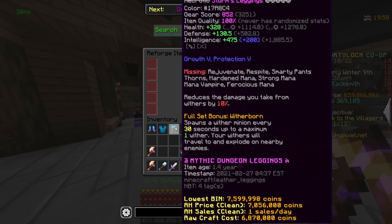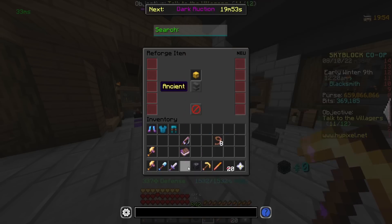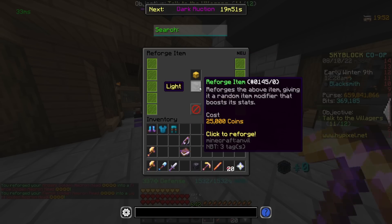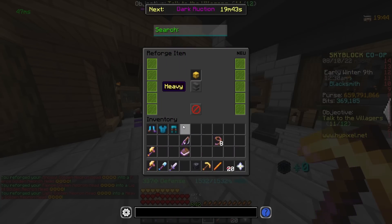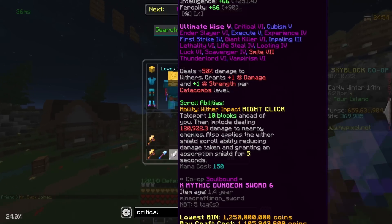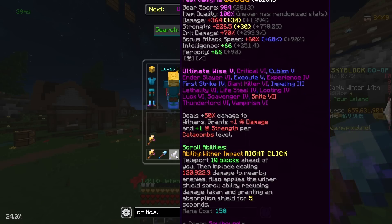Now we're going to take all of our armor and turn all of it into Heavy, as Heavy decreases crit chance and crit damage. As you can see, it decreases crit damage, so we're going to get this on all the armor. I just realized I have Critical 6 on my Valkyrie — or Hyperion, same thing.